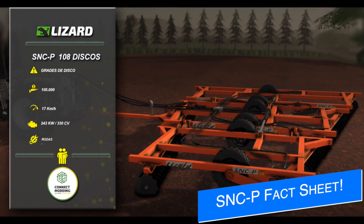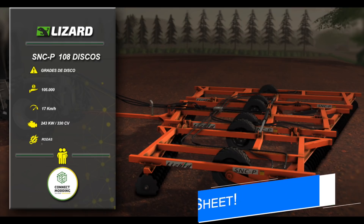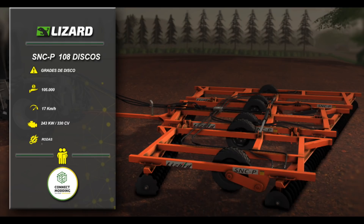Canuck Modding has a new fact sheet for us today — the SNCP-108 disc. This is going to cost you a whopping $105,000, has a max working speed of 17 kilometers per hour (around 10 miles per hour), and requires 330 horsepower to be able to change up the wheels on this mod.